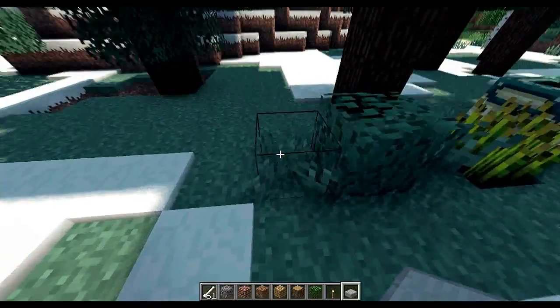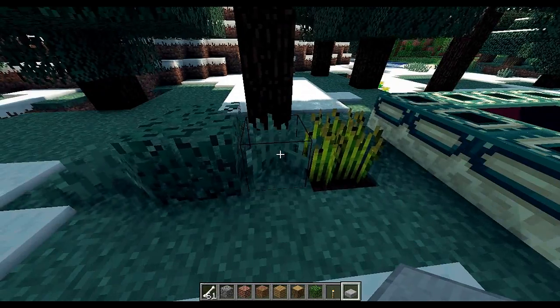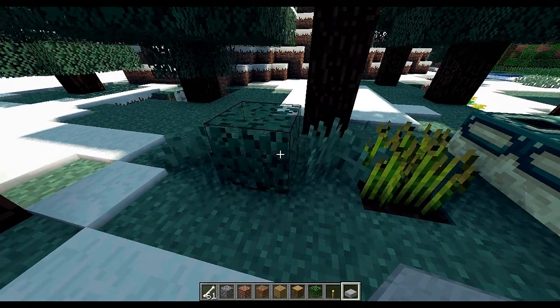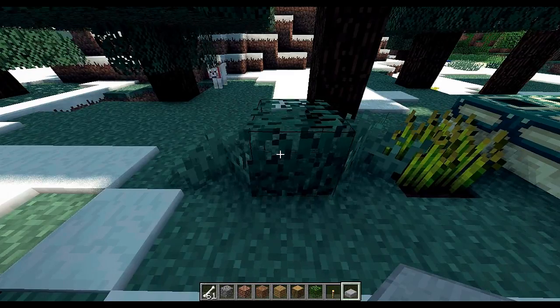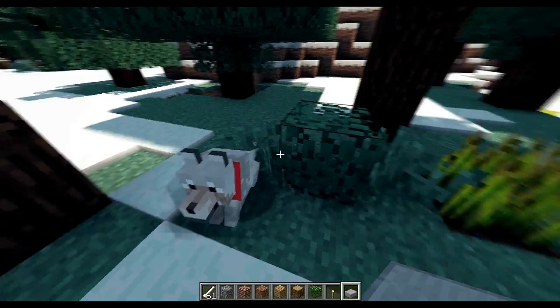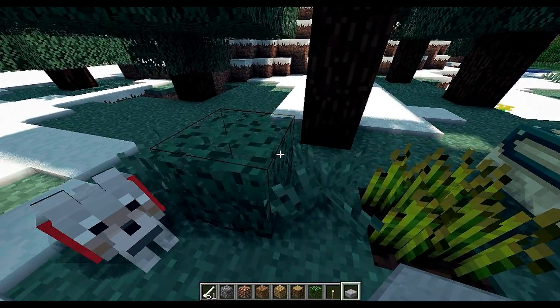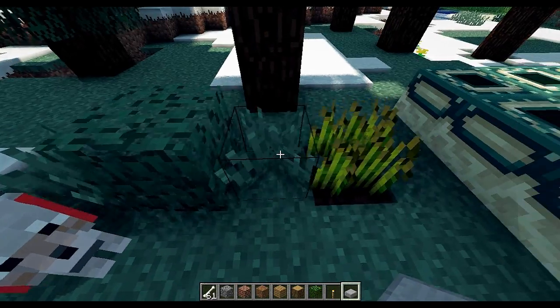Another thing with this mod is that objects like wheat, grass, and leaves actually move now. The leaves look a little strange, not going to lie — they look a little like jelly — but it's kind of cool that it adds this kind of dynamic, realistic feeling.